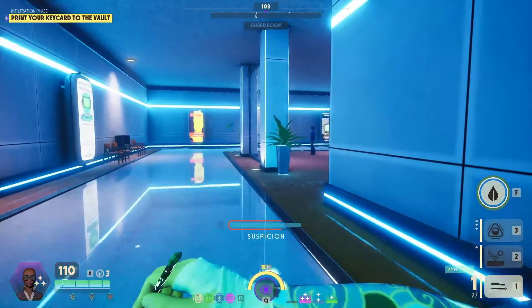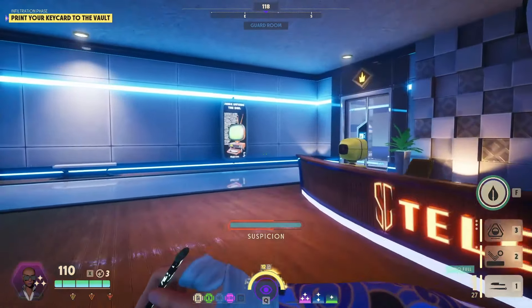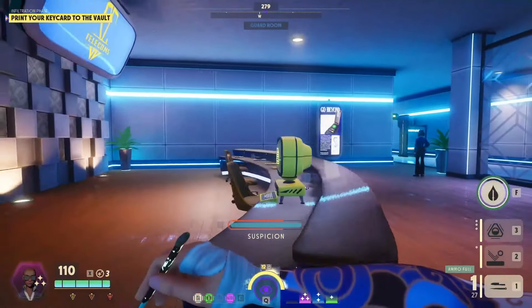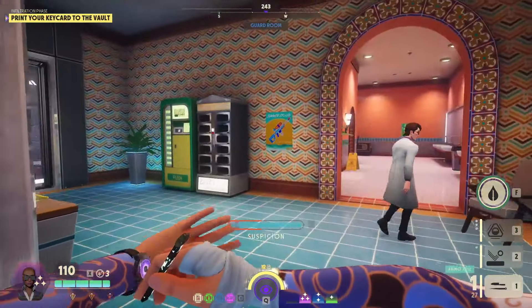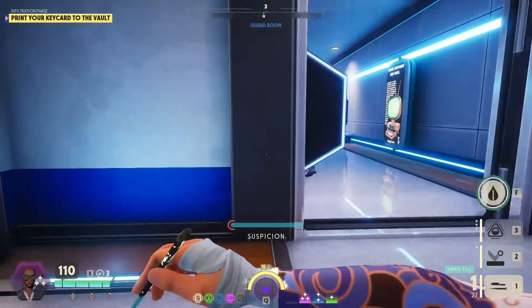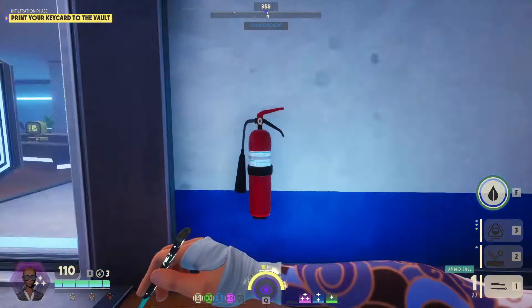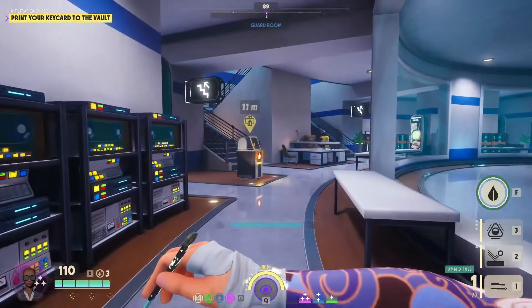So we end up with three debuffs if we hit all of them — that's plus 17 damage, plus our base seven for the needle existing — 24 body shot damage total. And if we do hit a headshot, plus three to that: 27. That's a big number, hitting 24 to the body at three shots a second.